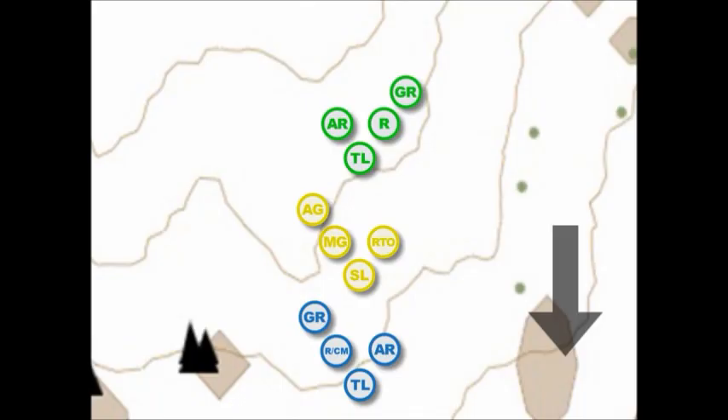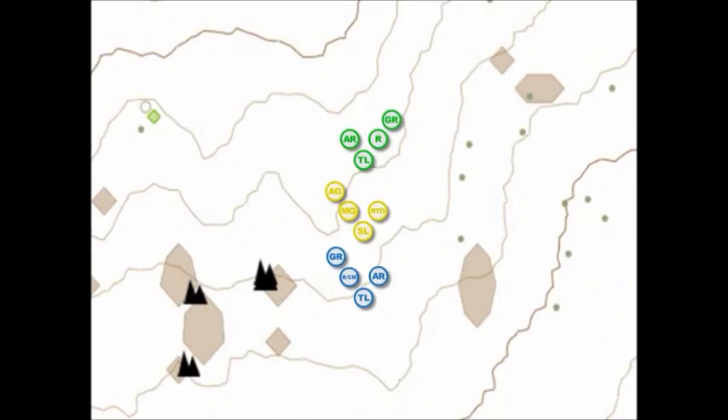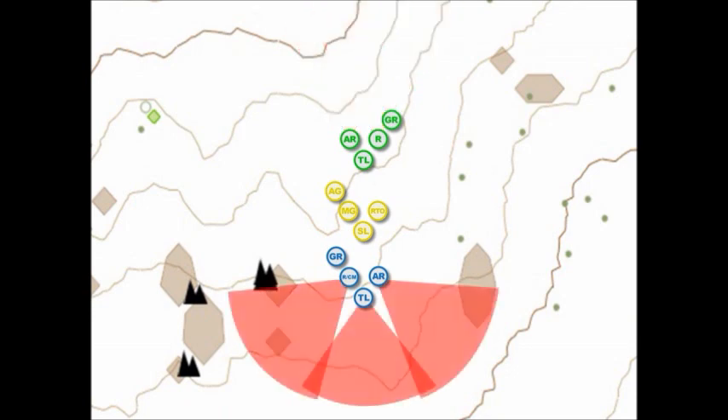The Automatic Rifleman in the Lead Fireteam is on the left flank, and the Automatic Rifleman in the Trail Fireteam is on the right flank. In addition, the Rifleman and the Grenadier in the Lead Fireteam are on the right flank, and the Rifleman and Grenadier in the Trail Fireteam are on the left flank. This configuration allows the Squad Leader to engage the enemy in any direction with an Automatic Rifleman, a Rifleman, and a Grenadier, while reducing the risk of losing two like weapon systems.